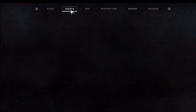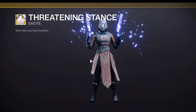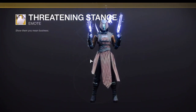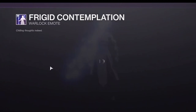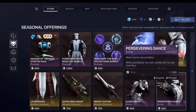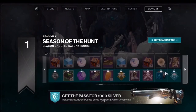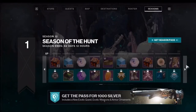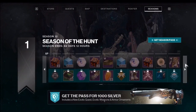So your first step is to go into a Crucible game and defeat Guardians as a team, and also earn Valor ranks. You need to go up by three Valor ranks. You also need to have 200 points, defeat Guardians as a team, hit five long range sniper shots, and get headshot precision final blows. You'll get the Sniper after completing those objectives.